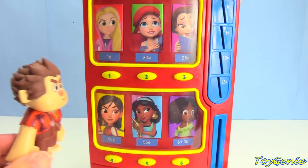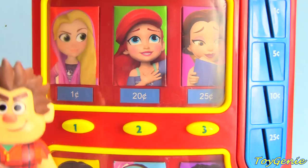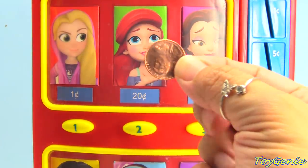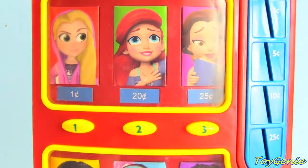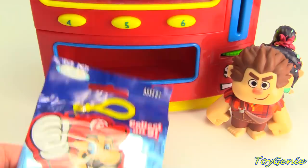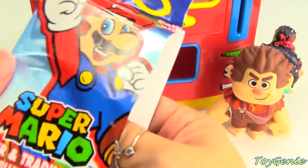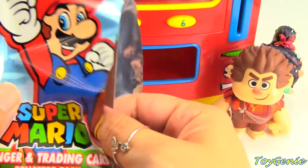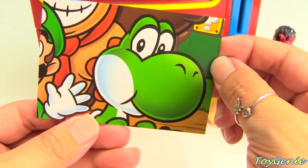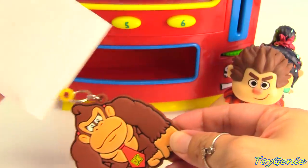Ralph's going to go next, and he's going to choose Rapunzel. Rapunzel's surprise is only one cent — oh my goodness! Here's a penny, one cent. Come and press the button. Ralph got a Super Mario Hanger and Trading Card. We got Donkey Kong as the trading card and Yoshi. And the Hanger? It's Donkey Kong!